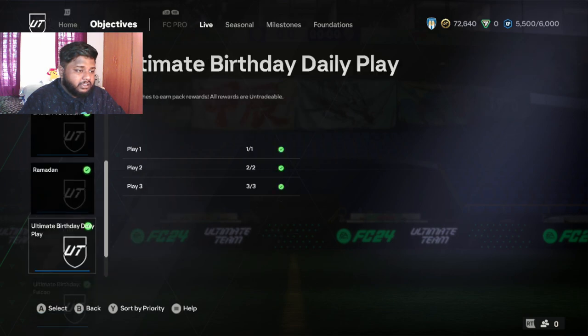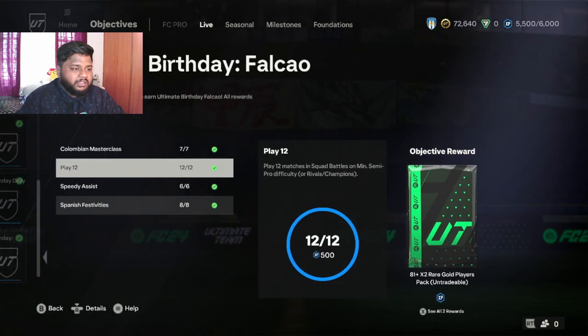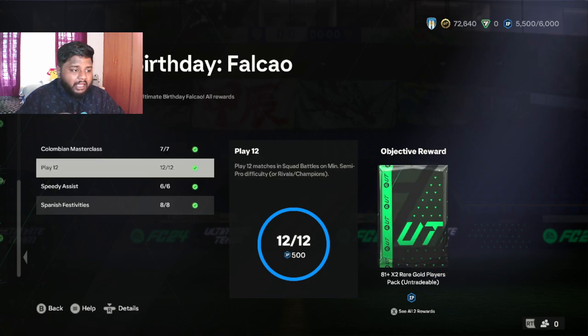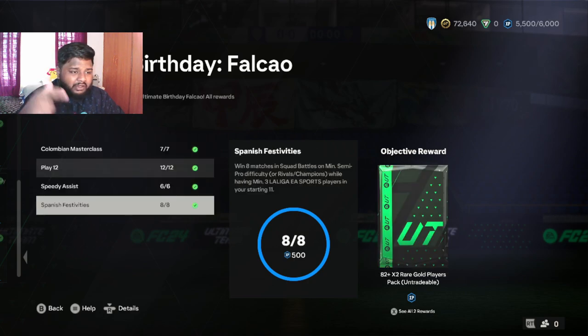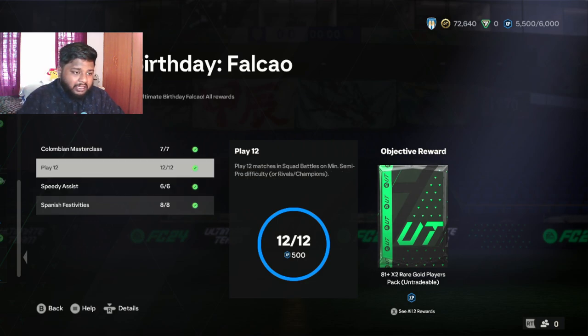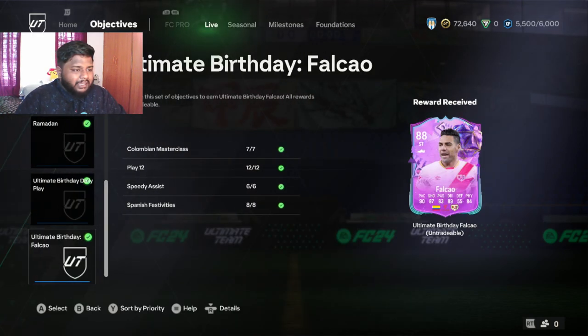This is an objective card, not an SBC card. To get Falco you have to complete the objectives: you need to score seven goals with a Colombian player, win eight games with three La Liga players in the squad, get six assists with a player who has at least 85 pace, and then play 12 games with a normal squad of your choice.